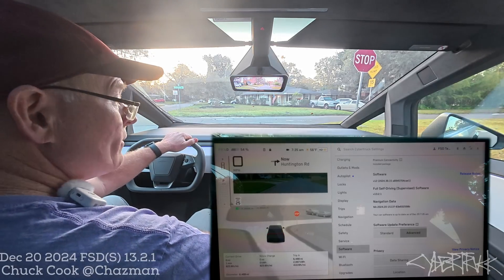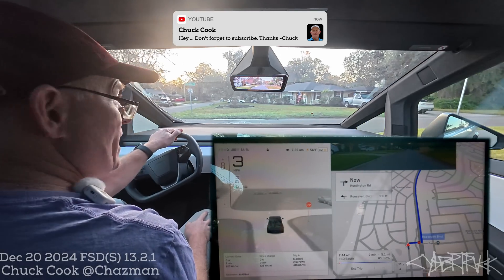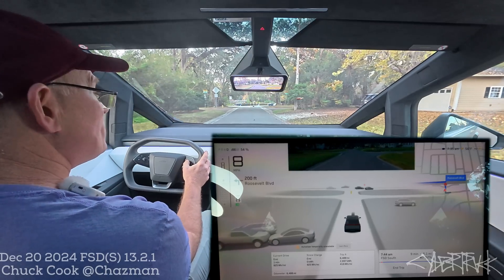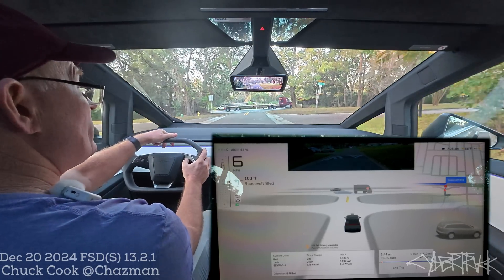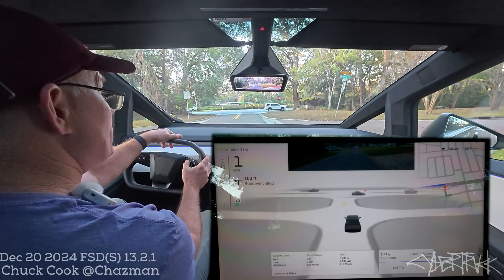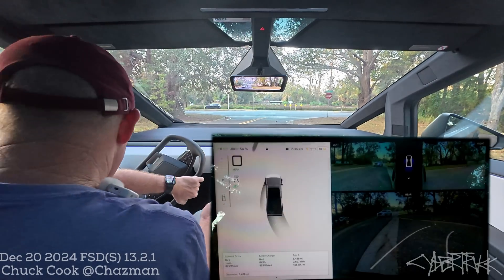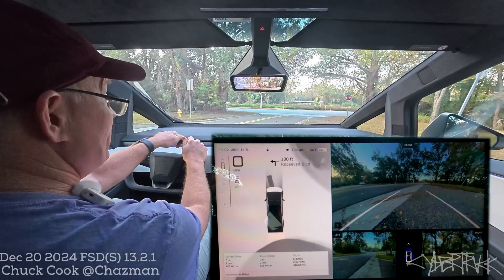Welcome back, it's Chuck. We have FSD version 13.2.1 on the Cybertruck and we're going to do some 7:30 a.m. rush hour unprotected left-hand turns. Yesterday I did a couple trial runs and the truck does not do the question mark. I'm suspecting they've removed the ability of going to the median. Without the question mark you can't go into the median, and the Cybertruck barely fits in this median.